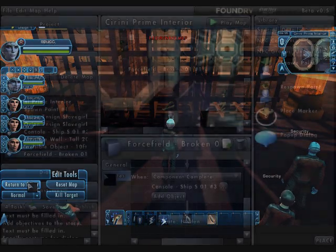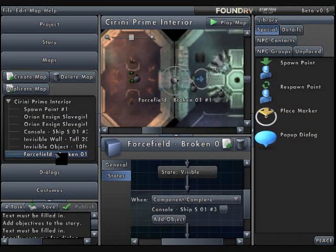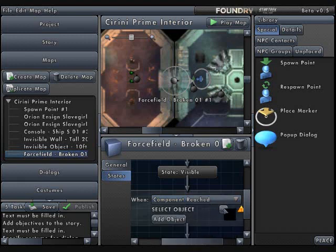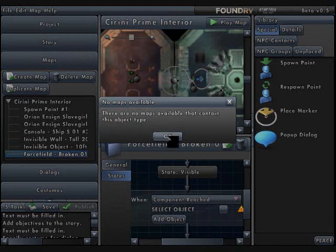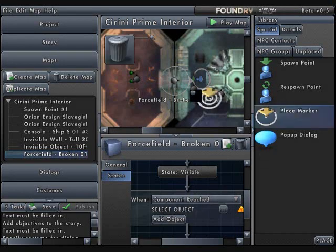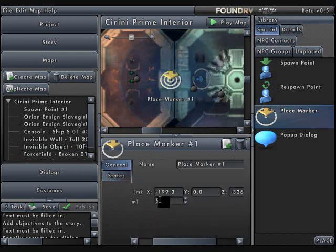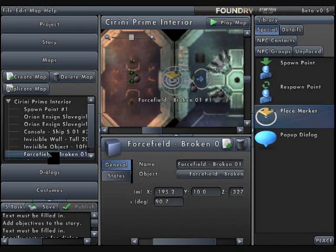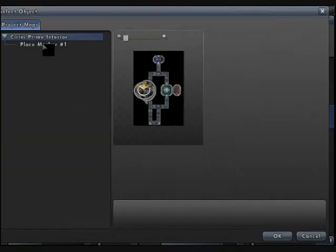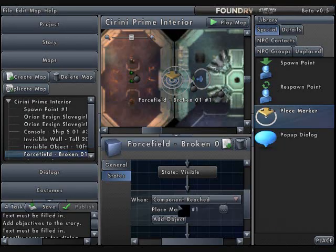Let's go back to the editor and the force field. Instead of using component complete, let's use component reached. It asks me to select a component, and it says there are no maps available that contain this object type — it's looking for a marker. Component reach means you have to reach the marker. So let's put in a place marker. I'll go back to the general tab and edit the radius down to 10, and I'll put that marker just where the force field is. When I go back to the force field and click on the states tab, I can set it to go from visible to hidden by selecting that place marker.